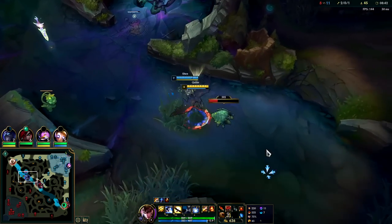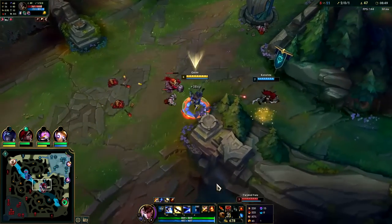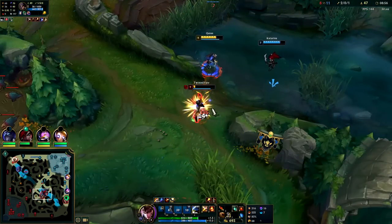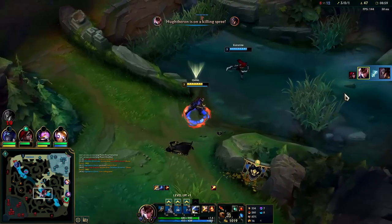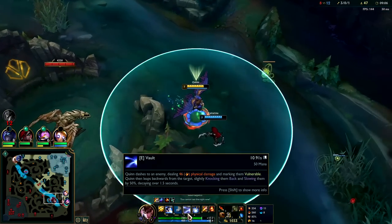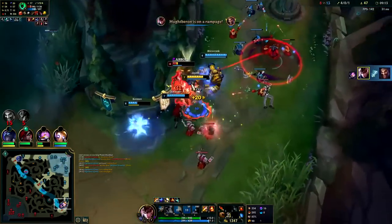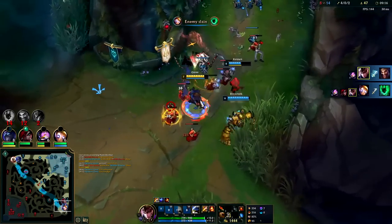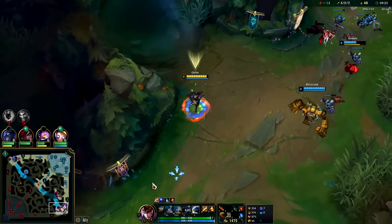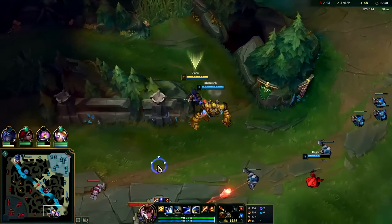I'll let him have this camp since he started it — it'd be rude for me to take it. Walk in on him, hit him with an auto attack, use our E since it has more range. We're gonna hold onto E as a dash. If he still had flash we would have been best off holding onto our E to use it as a gap closer, but instead I get to use it as an auto attack resetter, slash passive and W reapplier. Draven's underneath the turret — that's a bad spot for him.